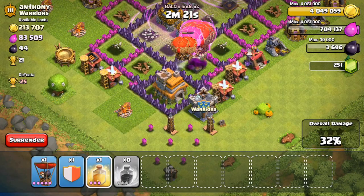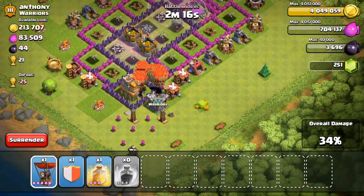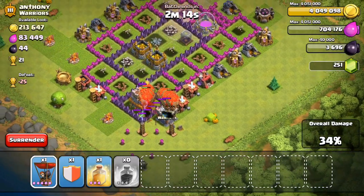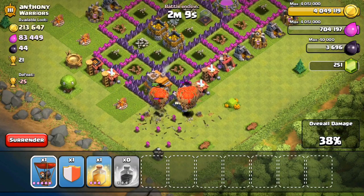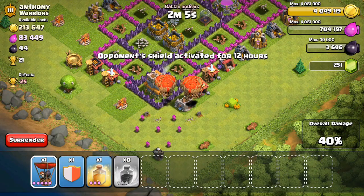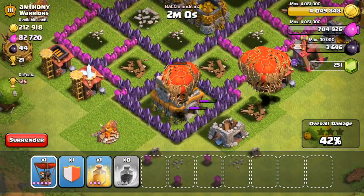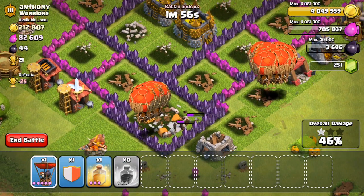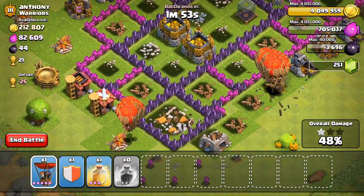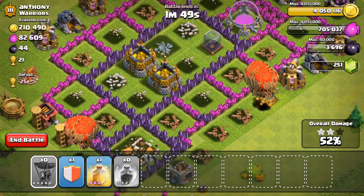It doesn't look like we're going to need a heal spell, really. We've kind of already stomped over this base. There's only these two Teslas left and I've got approximately one billion balloons left. Let's just watch them attack this town hall. One attack and it's almost dead. Boom! That went really fast. Hopefully they can fan out and destroy the rest of this base.